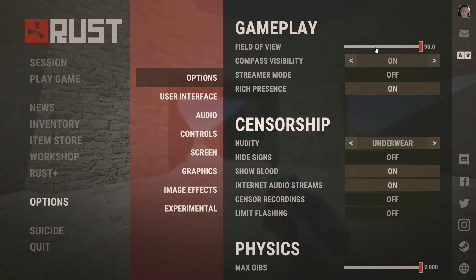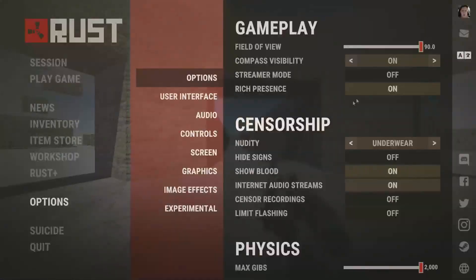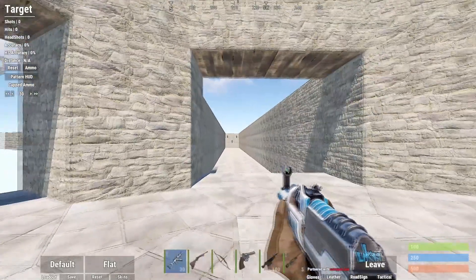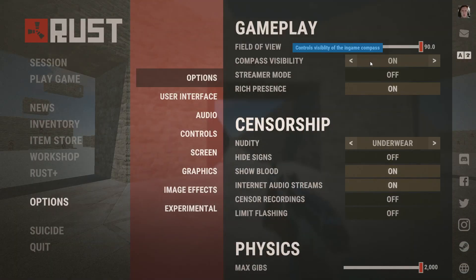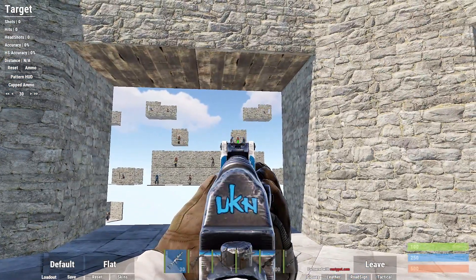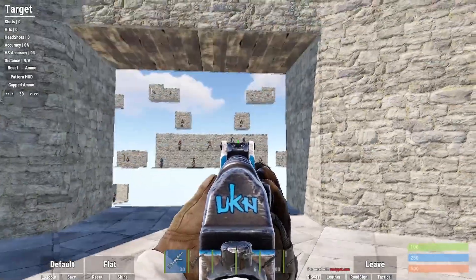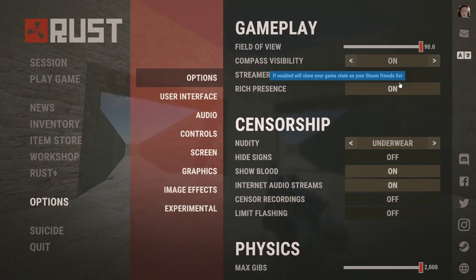So I'm going to start with FOV. For this one, we're just going to stick it on 90. Sticking it on 90 is great because you can just see more. I'm not going to go over it too much because everyone knows what FOV is, but just stick it to 90 because you can see more. Compass visibility — have this on if you're playing with others, because you can see someone and call out their direction. Everyone knows that, but just thought I'd go over it.